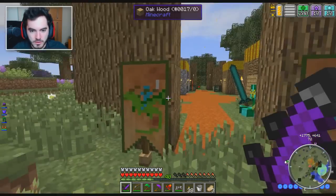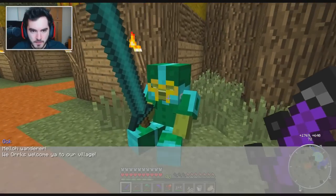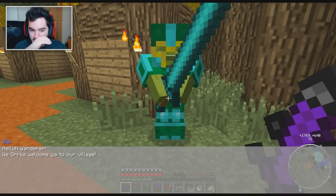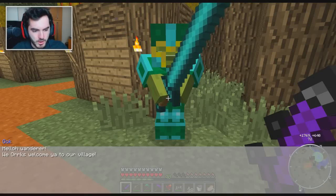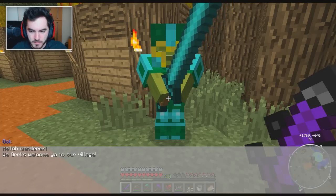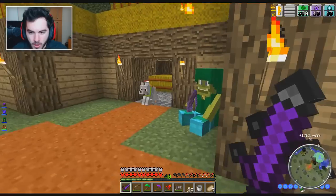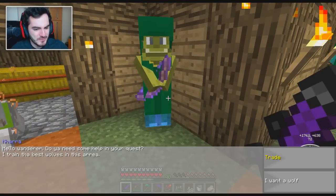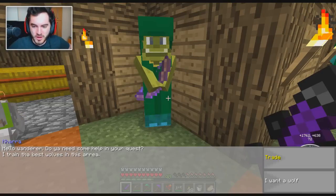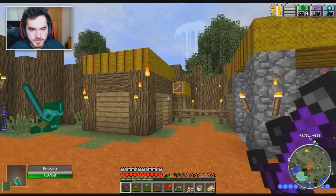Oh, hi — this is kinda cool. What's up, man with massive sword? Are you guys friendly? Oh, you're just chillin', what's up? Whoa! Oh my god, this is amazing! I didn't know this was a thing. 'Hello Wanderer, we orcs welcome you to our village!' Really? Dude, you're awesome! 'Hello Wanderer, do you need some help in your quest? I train the best wolves in this area!' Oh man, I wanna — wow, this is amazing!